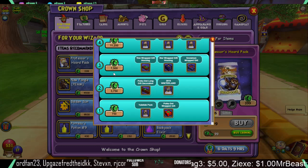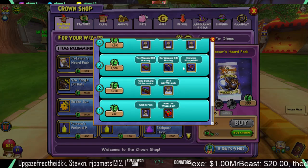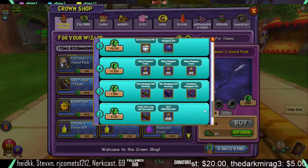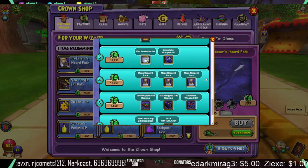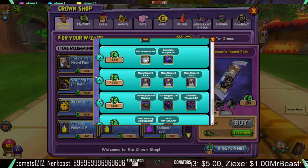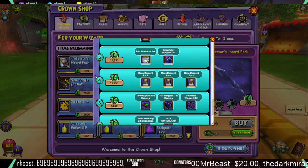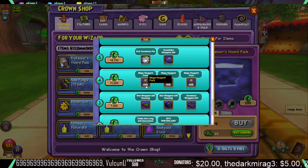At tier 3, at 7,500 crowns, you will get a wrapped gift housing item and basically more gift boxes. I don't know why they would give you that, but it is Christmas themed so of course. Then at tier 4, ladies and gentlemen, you get a Mega Reagent pack, a Mega Reagent pack, and another Mega Reagent pack. You're gonna see a lot of Mega Reagent packs here — I don't know why they're giving out so many of them.